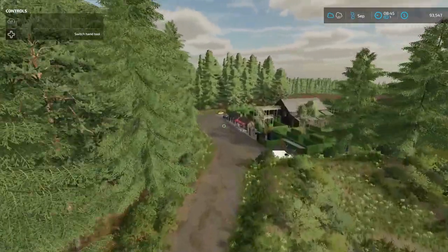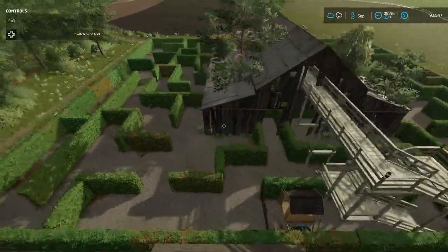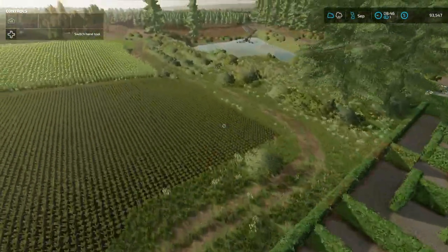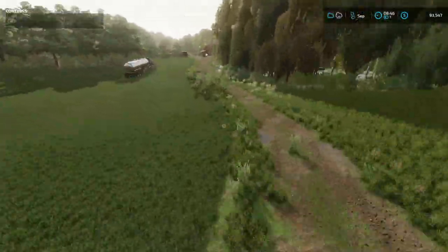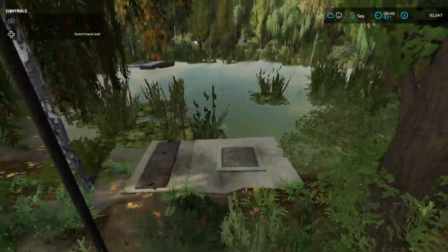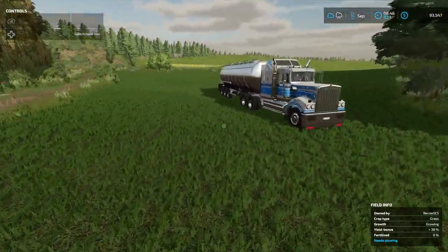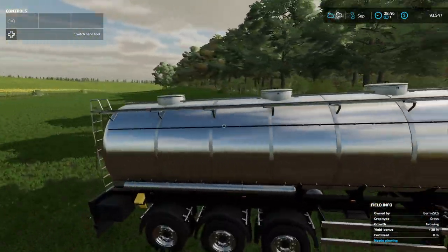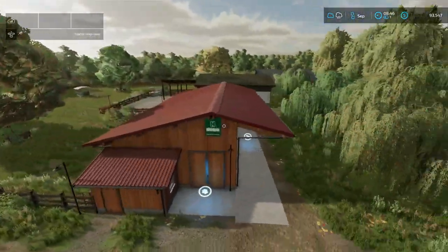Come down here past this abandoned old shack — they put like a junkyard or maze yard in it, something like that. It's pretty cool. Come around the back and follow this road all the way down — this is where you can get your water right here. It comes out of that old pond, so it's fresh water. And as you can see, I've got the old Kenworth over here — that's a PC mod — and this water tank is a console mod.